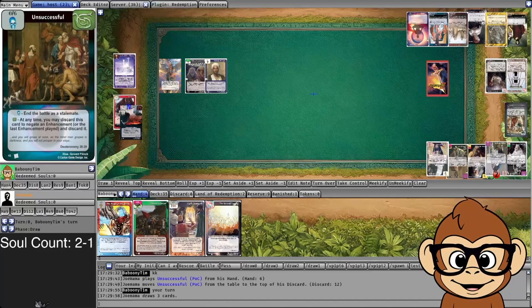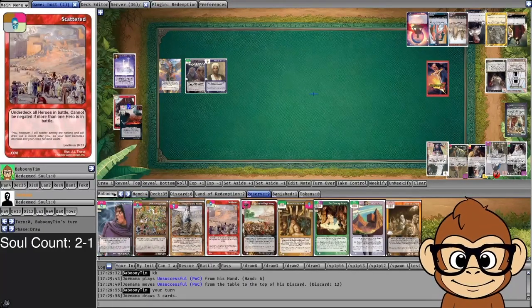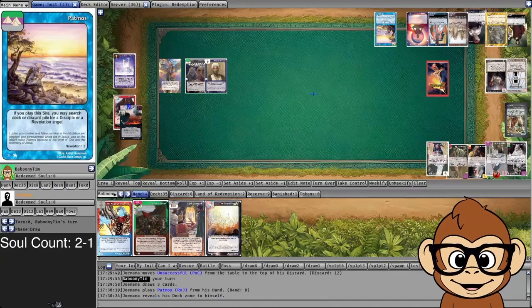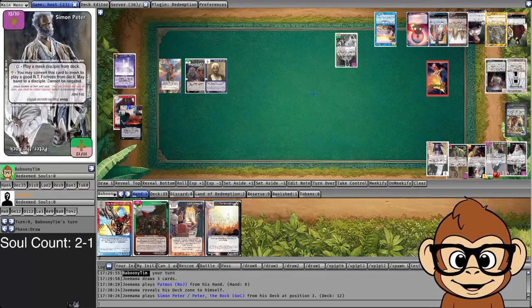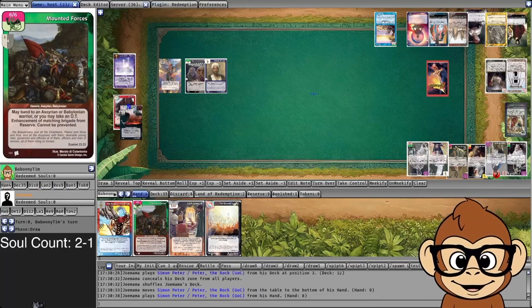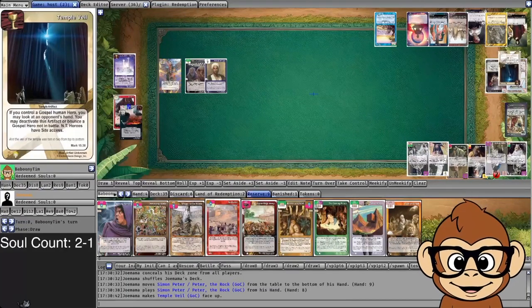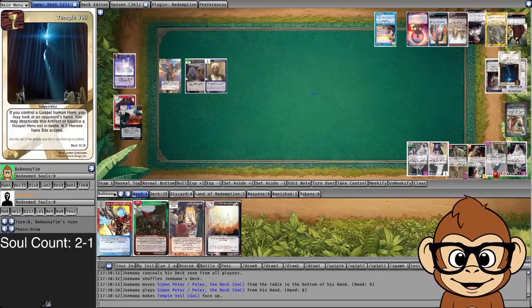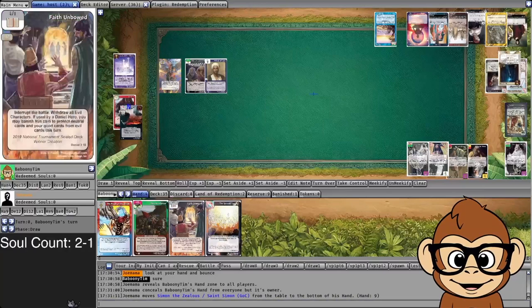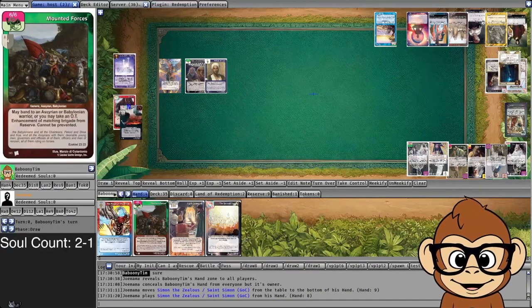I'm thinking maybe I should have switched my Three Woes to a different card, because I keep the ability to choose. If I expected him to pull Saul of Tarsus, I could have moved Three Woes to a different card and made Nazareth start hurting him again. But I was tunnel-visioned on searching my deck with White Throne. A couple of misplays on my part. I should have turned Nazareth back on. All three cards I drew for turn were search cards, and Nazareth was just going to shut those off.